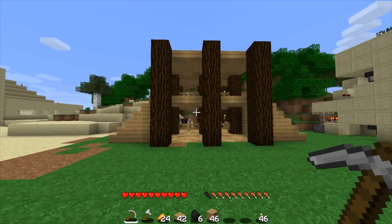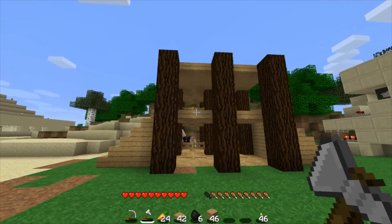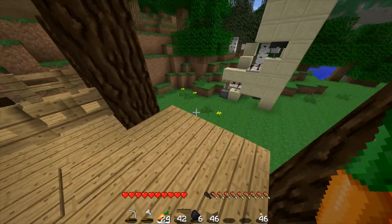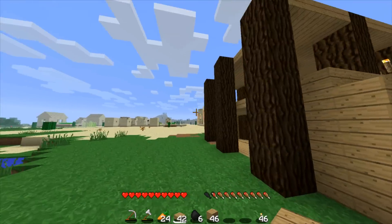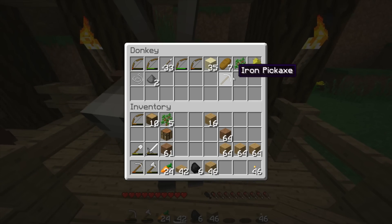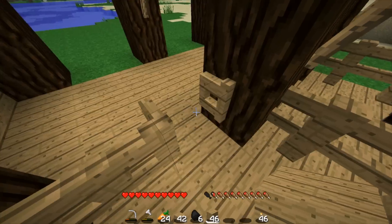All right guys, now the horse stable slash donkey stable — the horse stable-y thing — is complete. Pretty cool. I have room for expansion as you can see on the second floor, and I could also just add a third section anytime and move these stairs over or whatever. So definitely easily expandable and pretty awesome. I need to remember to take this stuff out of this donkey sometime.